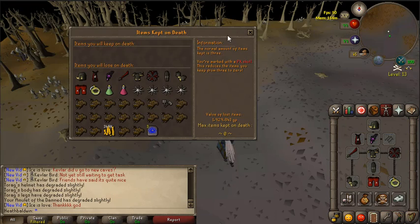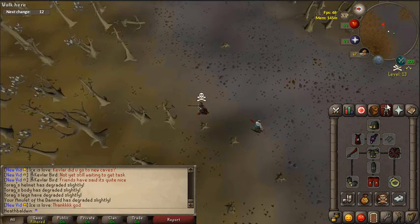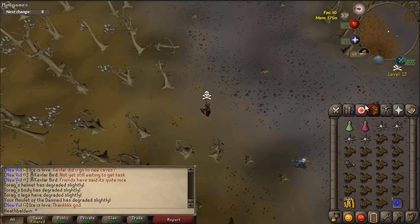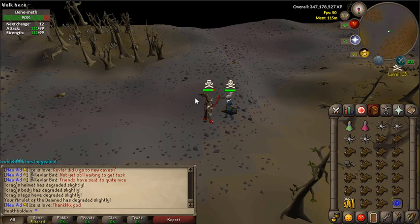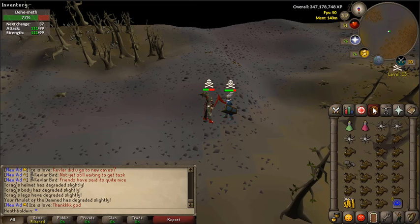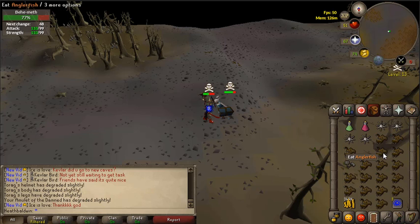I'm risking 1.9 — not sure why it says that since I had about 2.1 before. The fight begins and he's already trying to spec me out. I got hit with poison and I don't have an anti-poison on me. I just hope nothing stupid happens. I'm kind of scared now. I'm hitting really bad, I don't know why.